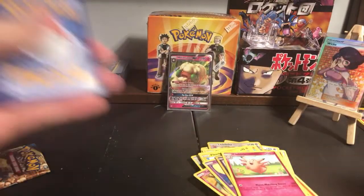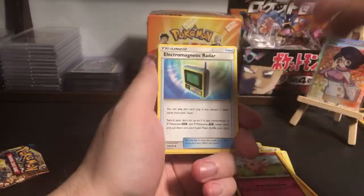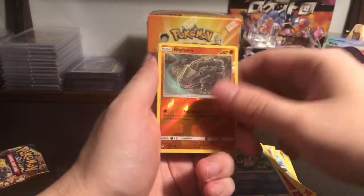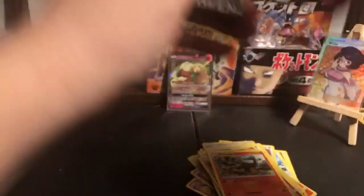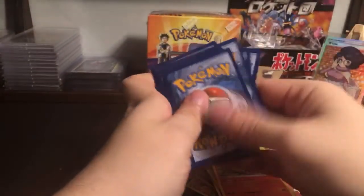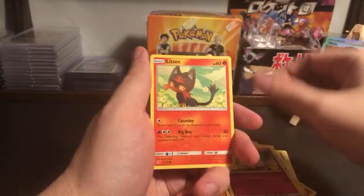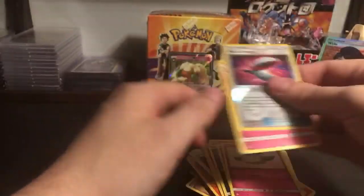It's a cute looking Whimsicott. One, two, three, four - Stealthy Hood, Spiro, Venonat, Lickatung, Spritzee, Poliwag, Rhyhorn, Salazzle, Haffini, Tyro, Clefairy, Litten, Carvanha, Ekans, Cottonee, Reverse solo Beast Bringer and Wigglytuff.